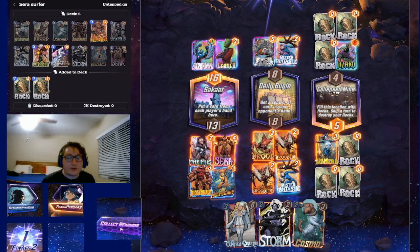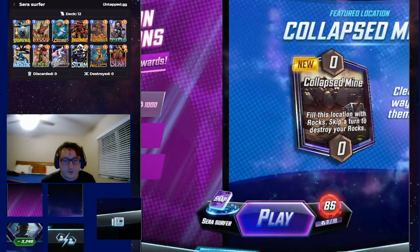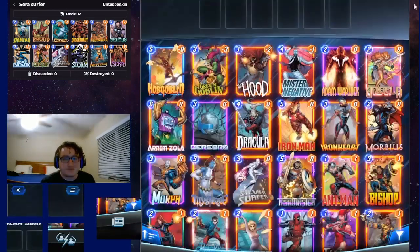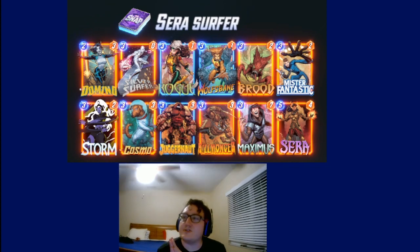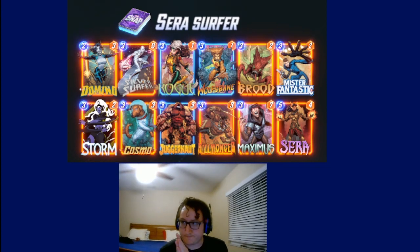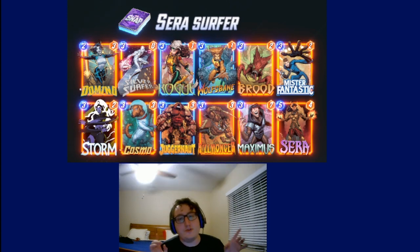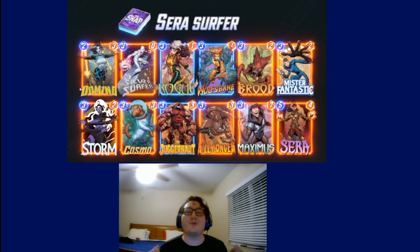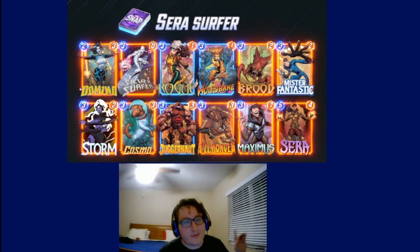Now what we're gonna do is really quickly go back into the deck screen. I think that was one loss in five games — so not bad, four and one. Cube equity was okay, it wasn't great. I wasn't snapping perfectly because I'm on stream. This is the deck I'm running, you can check it out. The pool five cards that you guys may struggle having are Surfer, Rogue, Brood, Juggernaut, Maximus, and Serra. Those are the pool three end-up cards. The deck is called Serra's Surfer — I'll give you a hint: Surfer is irreplaceable. Serra you can in theory replace, but probably not worth playing.